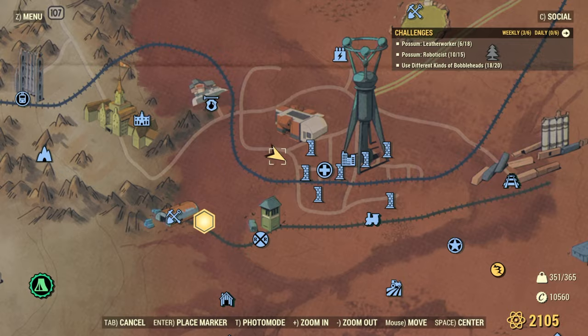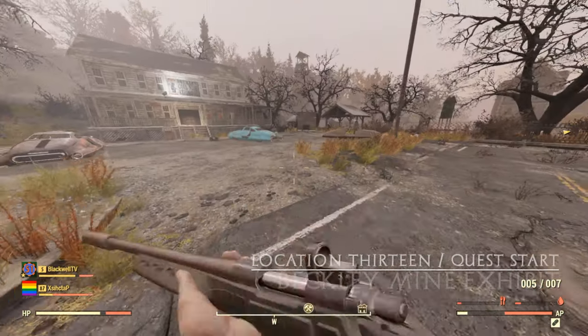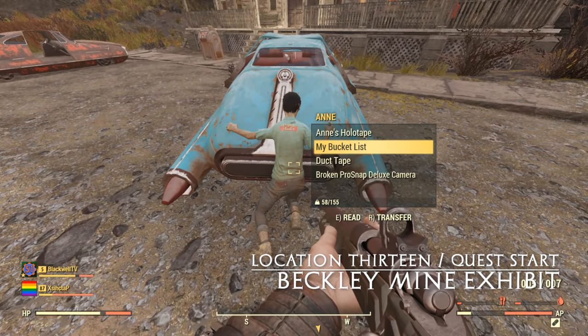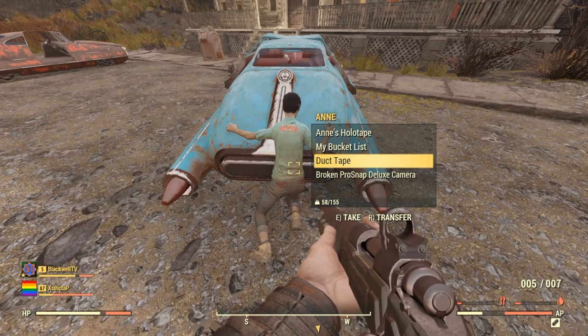And lastly, we've got Beckley Mine Exhibit, which is a workshop. We found the body here — this is the one where we've actually started the quest itself. We're going to take a listen to the holotape and see what the quest is all about.